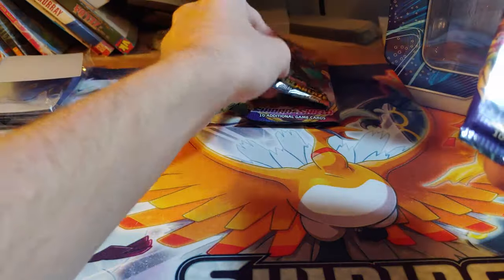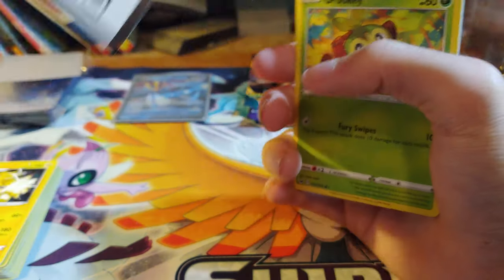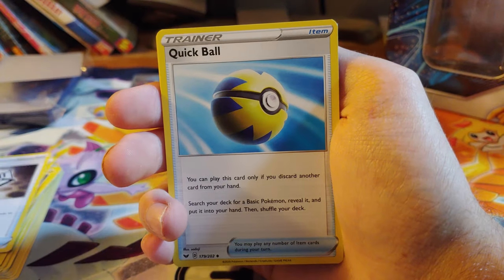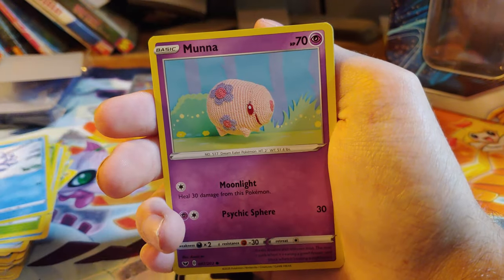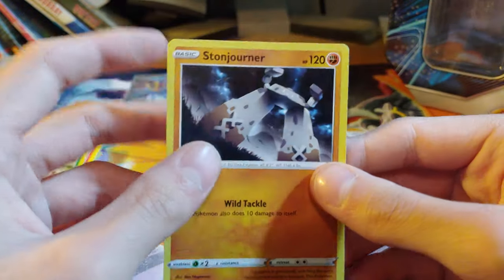Let's go with one Sword and Shield base. Let's see what we can get — I think the only thing that's worth getting from Sword and Shield base still is the Marnie Full Art. Lightning energy, Metal Saucer, Quick Ball, Mantine, Grookey, Snom, Mana, Galarian Zigzagoon, Scolipede, the reverse is a Grookey, and a Stonjourner non-holographic.